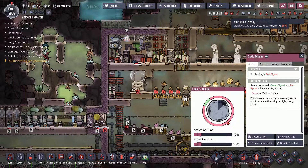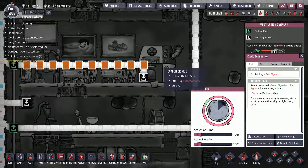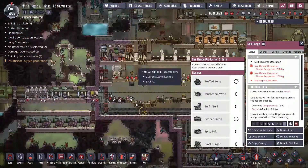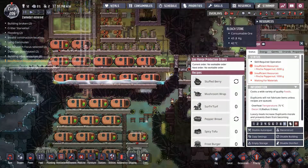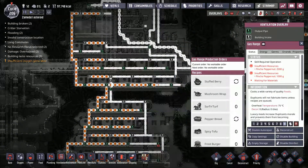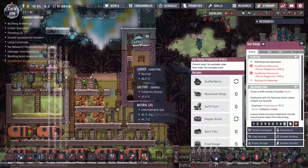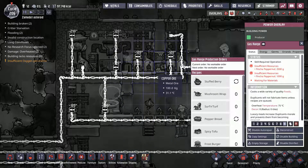As you can see, I'm using this natural gas in my gas range building for cooking, and also in my power station over here. But about that I will tell you in a different video. This is actually infinite power.